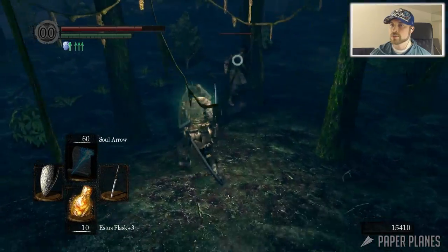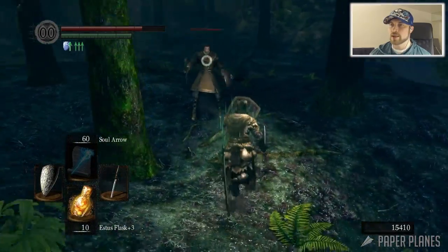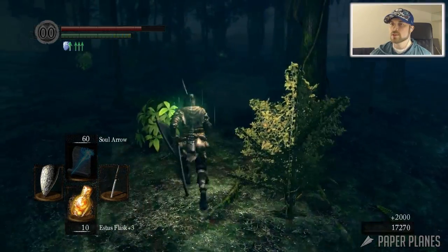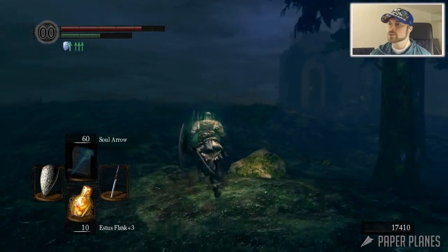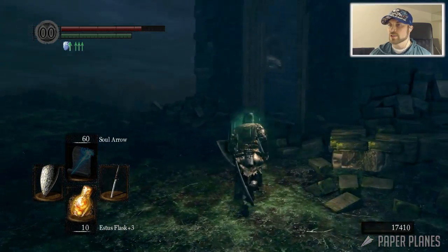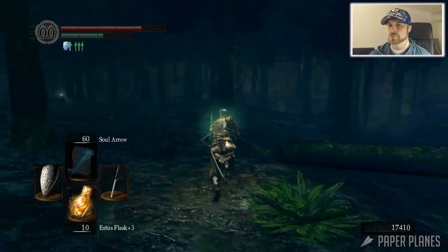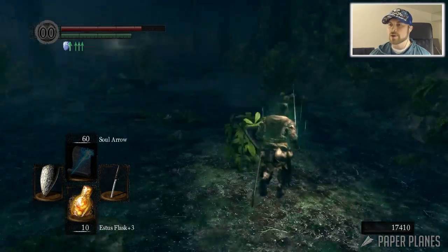There's the sorcerer. All right, now Alvina - this cat right here is the leader of the Forest Hunter Covenant. We'll deal with her in a second; I want to clear out this area before getting into any of that. That was a great way to farm some souls pretty quickly - just train those enemies to follow after you, then hit the bonfire up there and rinse and repeat.